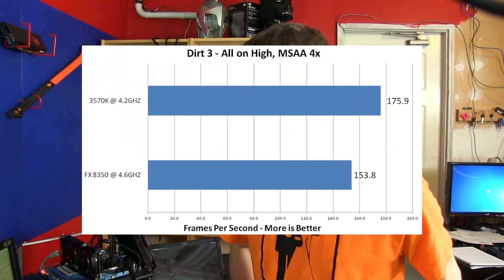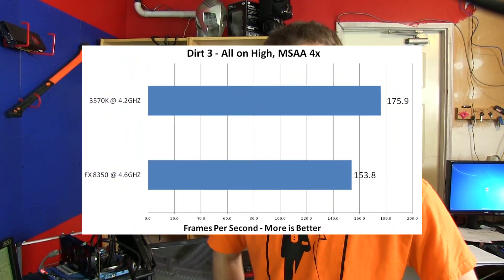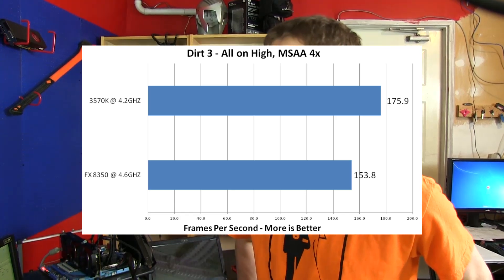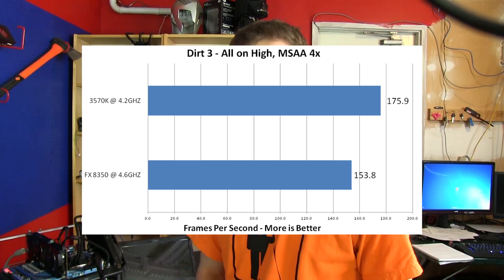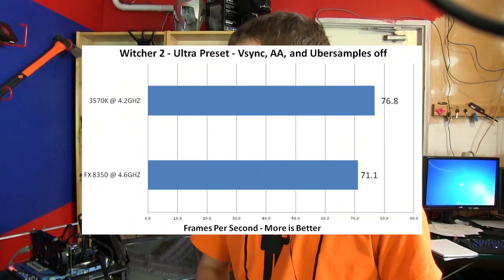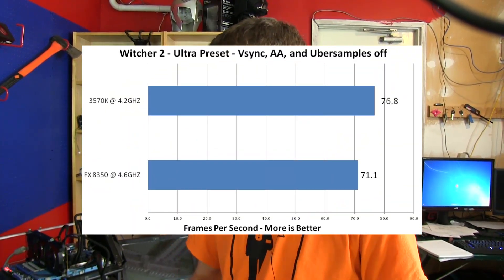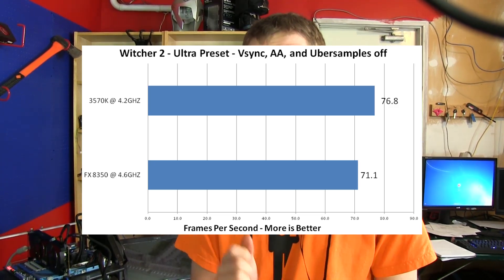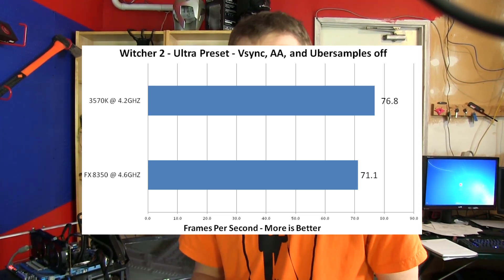For Dirt 3, this game ran really well on both CPUs to the point where it almost doesn't matter, but the 3570K does edge out the 8350 again. In Witcher 2 — a gorgeous, demanding DirectX 9 game — it was a clear win for the 3570K: 76.8 versus 71.1 average FPS. The minimums were more telling, with the 3570K getting about 60 FPS minimum and the 8350 getting about 50 FPS minimum.